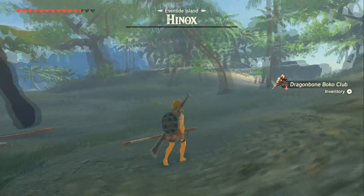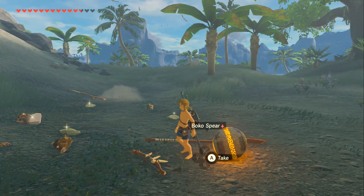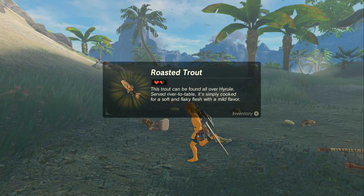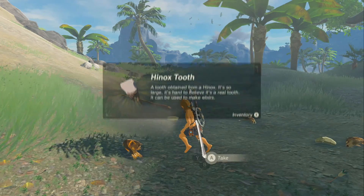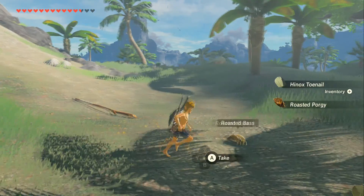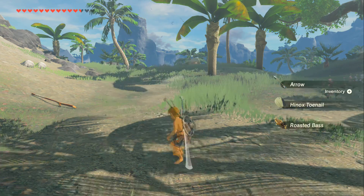Really helped that we had Urbosa's Fury waiting in the wings and that I had that Claymore. It actually really paid off that I threw that Rusted Claymore at that Octorok, because that's ultimately what netted me the final orb. And it would appear as though that's the first Hinox I've defeated.